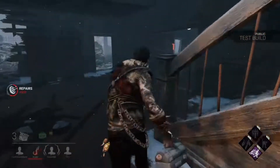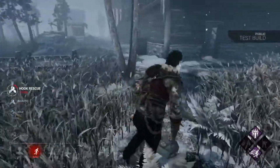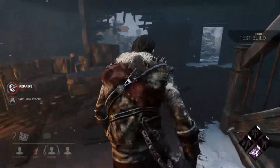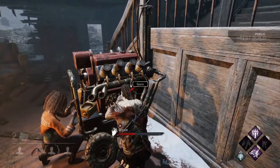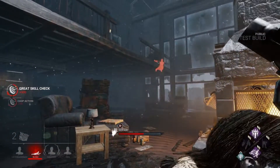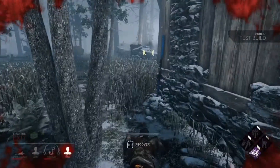Tip number nine is to start working on generators closer to the middle of the map at the start of the match. Many survivors work on whichever generator is closest to them, but killers know survivors tend to work on outside generators, which can lead to a dreaded three-generator scenario making it almost impossible to finish the last gen. Instead, walk toward the center of the map and begin working there first. Finishing middle generators forces the killer to travel further distances when patrolling and essentially cuts the map in half, making it easy to shift to the other side and avoid three-genning yourself.